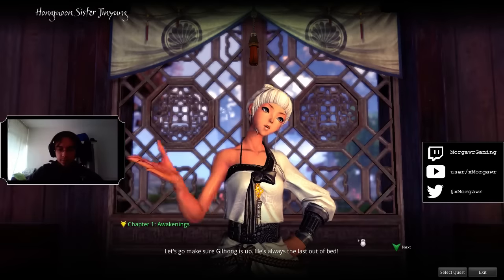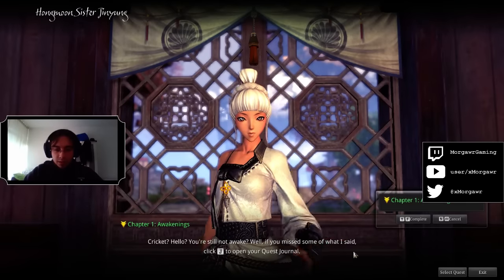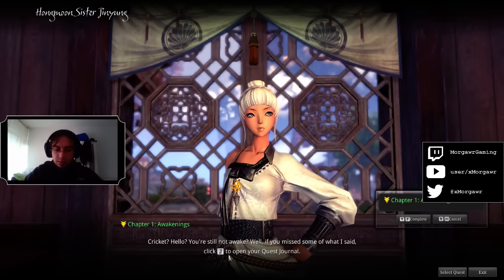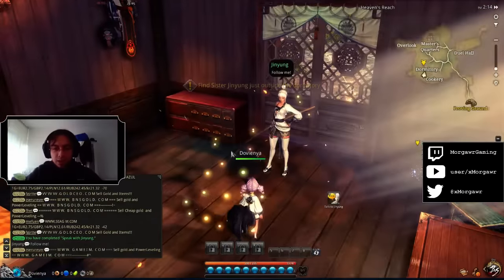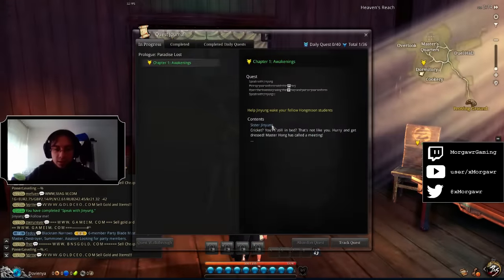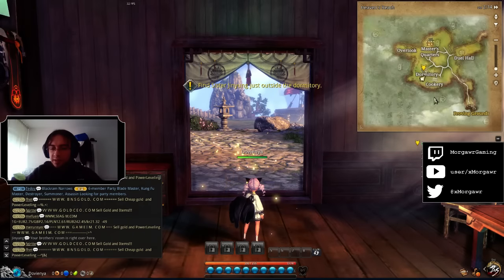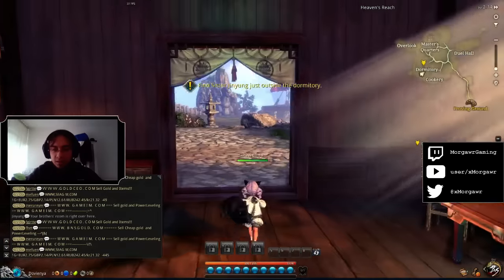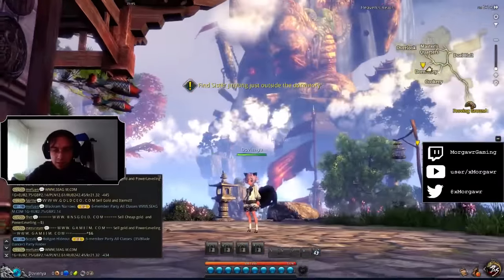Let's go make sure Gilhong is up - he's always the last out of bed. Right now we are all set and done, we can go. Cricket? Hello? You're still not awake? If you missed some of what I said, click J to open your quest. What is J? Why would I click J instead of pressing J? It's a key. Holy shit. Track Quest. This map is exactly the same as Terra Online - it looks exactly the same. Now I can watch my character in all its cuteness.